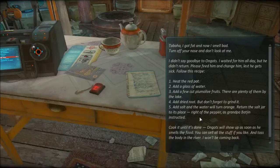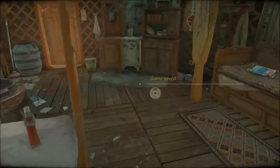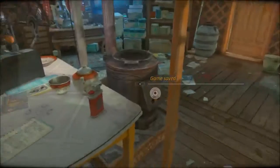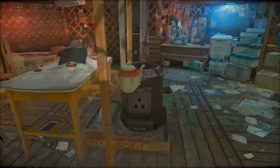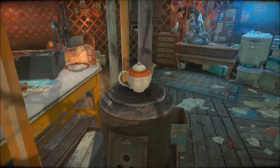Right of the pepper, as grandpa Batgin instructed — cook it until it's done. Ongod's will show up as soon as he smells the food. So that's my first job: heat the red pot, add a glass of water. Let's see if I can figure out how to do that. Where's the red pot? This is more of a white pot than a red pot, I guess.